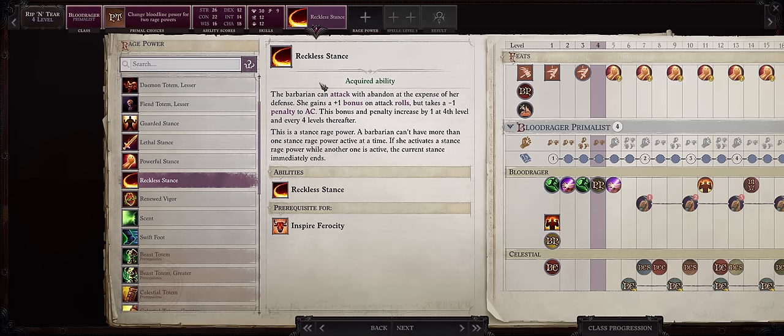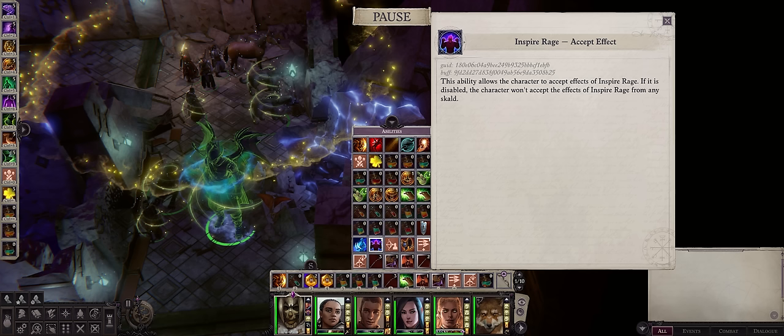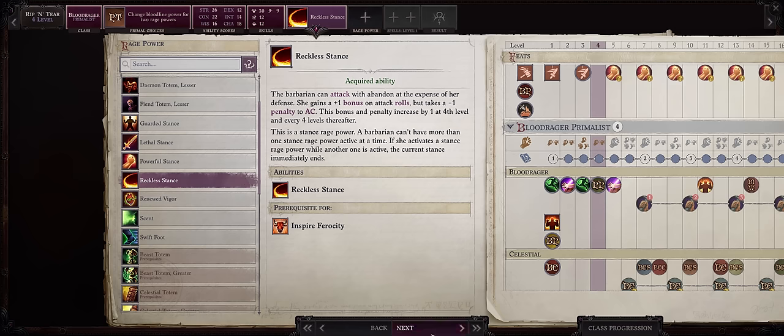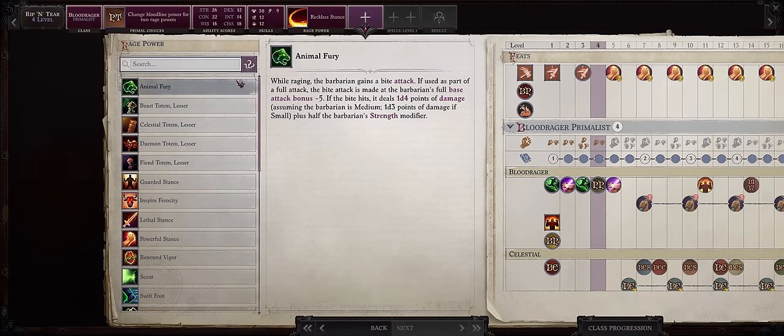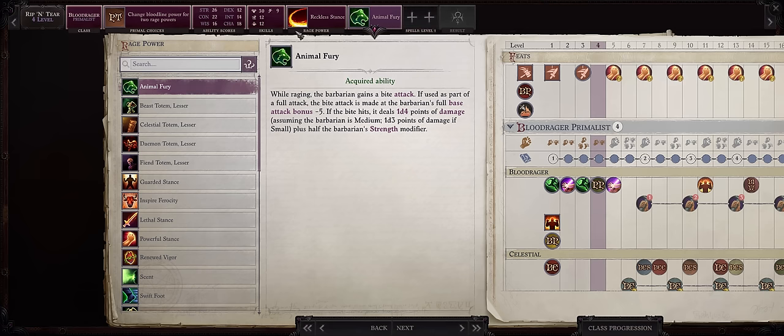This grants bonuses to attack rolls, which are always amazing, but penalties to armor class. If you don't want your tanks to suffer this penalty, simply have them deny the Rage — something you can choose in your Ability tab. I would delay Inspire Ferocity if only because, amusingly enough, you can stack Bite Attacks. Your Skald's Animal Fury will stack with your Blood Rager's Animal Fury for two Bite Attacks.